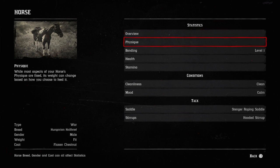Should get you out of any situation. He is the war type as you can see, Hungarian half-bred breed. He is a boy, male stallion. He's fit and healthy and he's a flaxen chestnut which is really kind of cool.